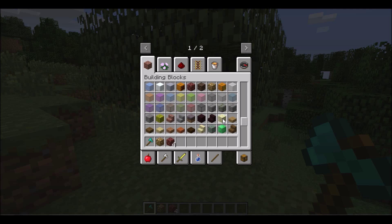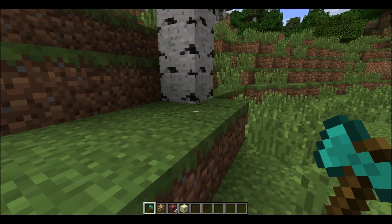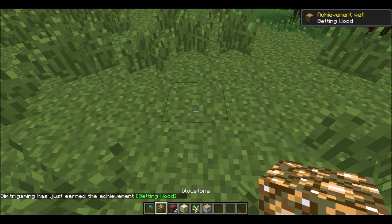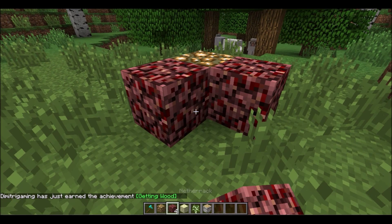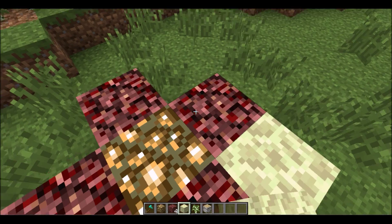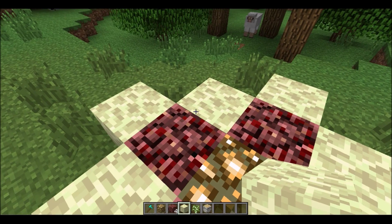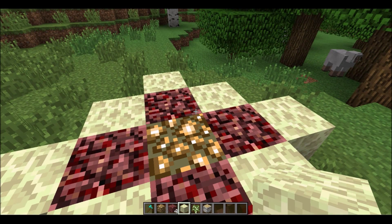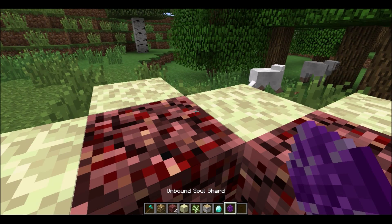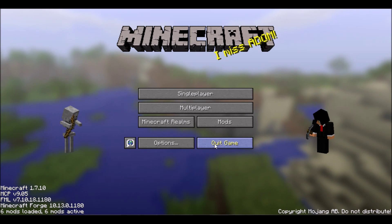Now I can type '/gamemode 1' and switch to Creative mode. Let's test the mods on the server. We'll test Tree Capitator — it works! Now let's test Soul Shards: build from the inside out — glowstone center, netherrack around it, encase in end stone. Each soul shard cage requires eight end stone, four netherrack, one glowstone, and one diamond. Use the diamond on the glowstone and you've got yourself a soul shard. Once that's done, disconnect and quit the game.